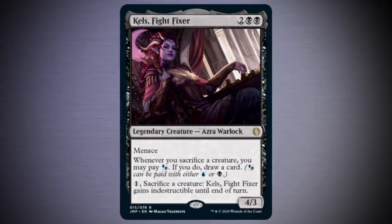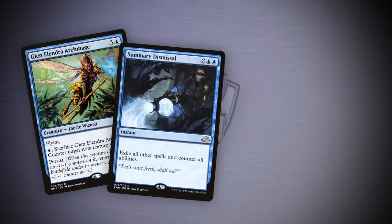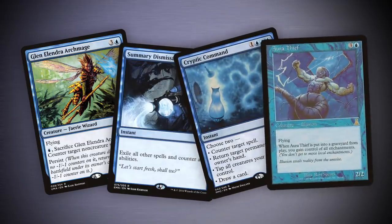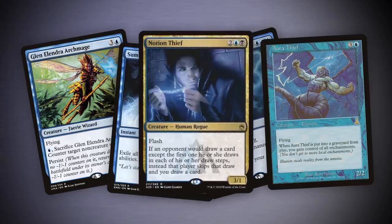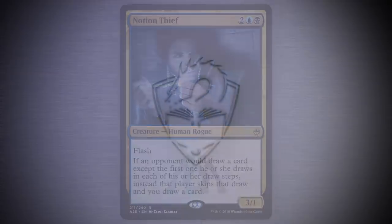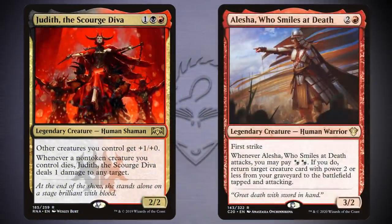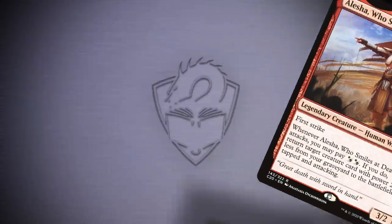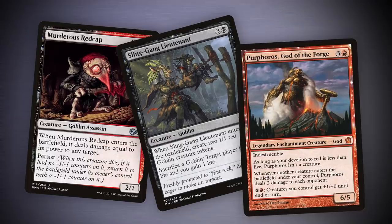If you're also in blue because you're playing Kels Fight Fixer, you can grab Glen Elendra Archmage, Summary Dismissal, Cryptic Command, or even Aura Thief. I mean, you could also grab Notion Thief, but we're friends, right? You wouldn't do a dirty move like that, would you? If you're also in red, piloting a deck like Judith the Scourge Diva or Alesha Who Smiles at Death, access to Murderous Redcap, Sling-Gang Lieutenant, and Purphoros God of the Forge is honestly pretty exciting too.